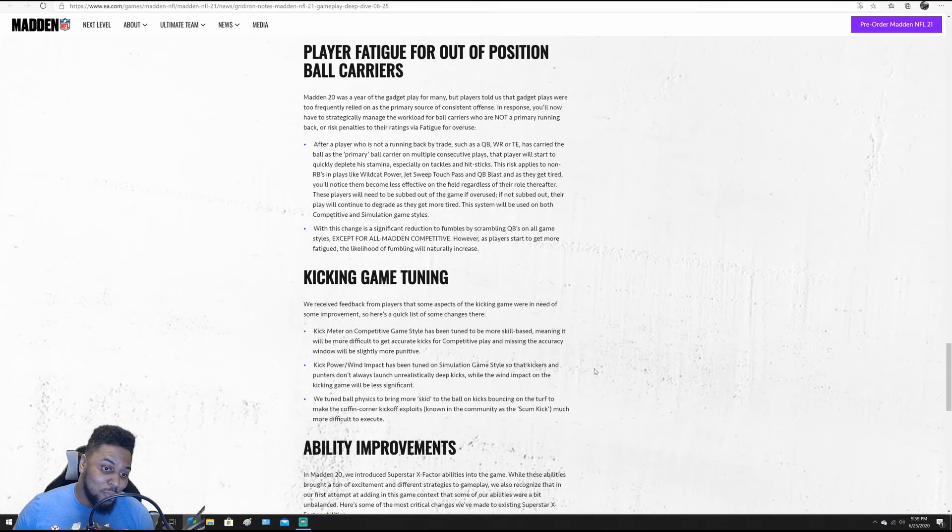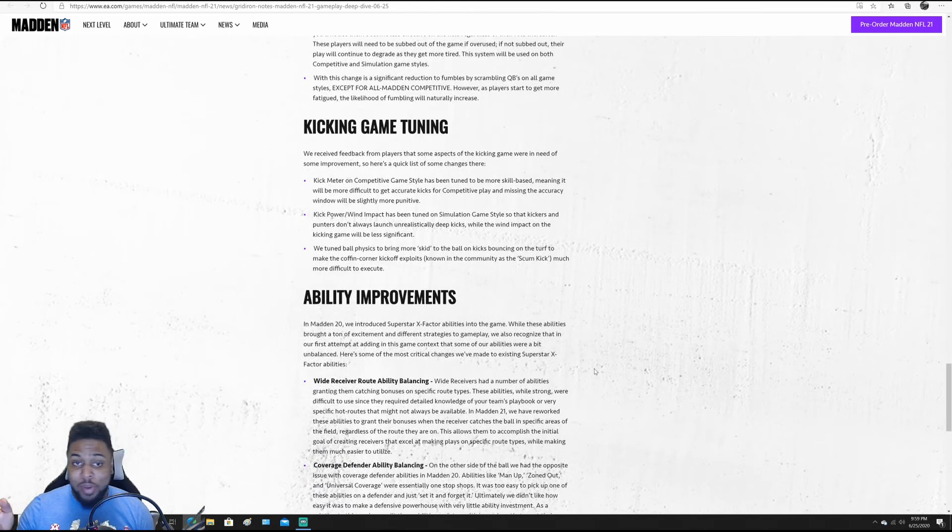Ability improvements — they added abilities in Madden 20 and got great feedback, but felt there wasn't proper balance. Wide receiver route ability balancing: wide receivers had abilities granting catching bonuses on specific route types, but these were difficult to use since they required detailed knowledge of your playbook. In Madden 21, they've reworked these abilities to grant bonuses when the receiver catches the ball in specific areas of the field regardless of the route they are on. So instead of a slant master or curl master, it's more like DeAndre Hopkins having a red zone threat — he's just money in the red zone.